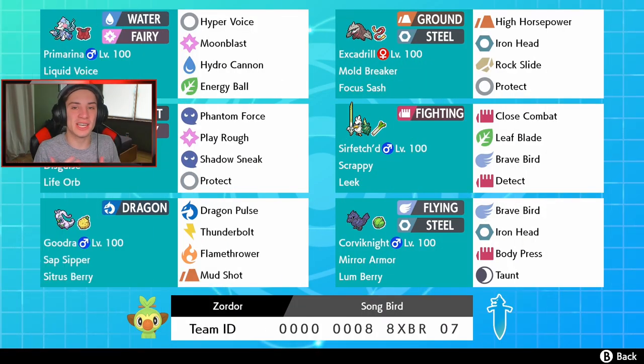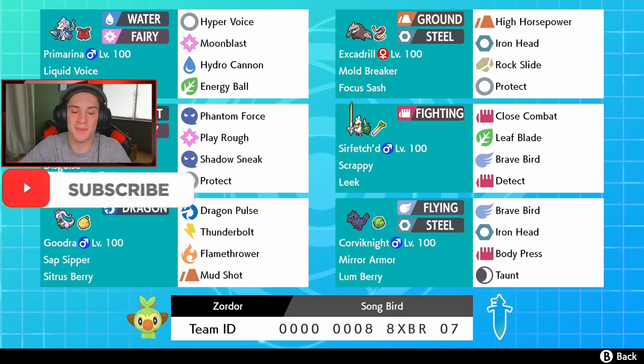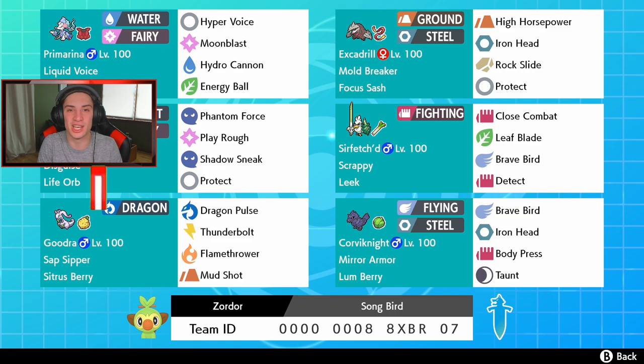What's going on YouTube, Jeans here bringing you guys some more content for Pokemon Sword and Shield. In today's video we're hopping back on to ranked doubles ladder with this scrappy Surf Fectch'd team. If you guys are hyped, make sure you support the channel by smashing that like button and clicking that big red subscribe button — it goes a long way. Thank you guys for all the support, all the likes, all the views, and everybody who has subscribed.